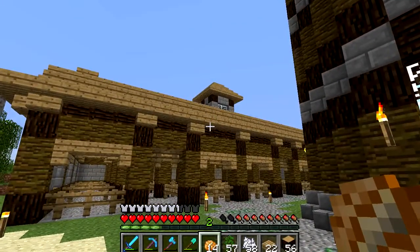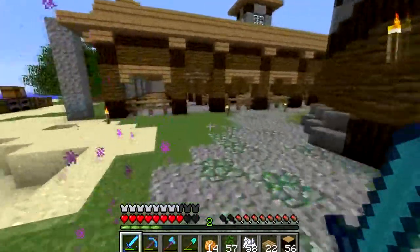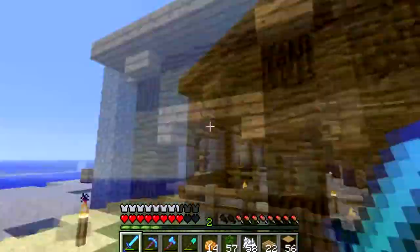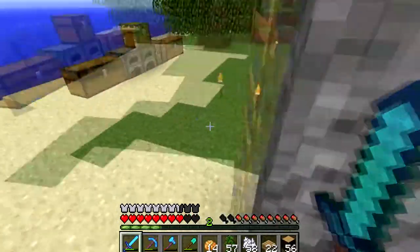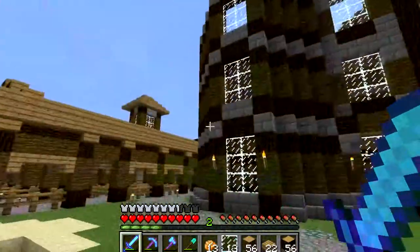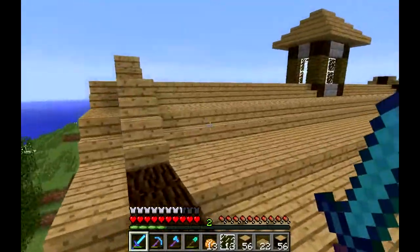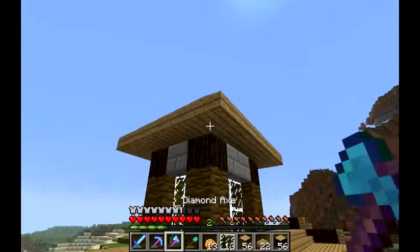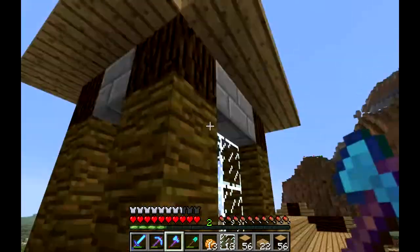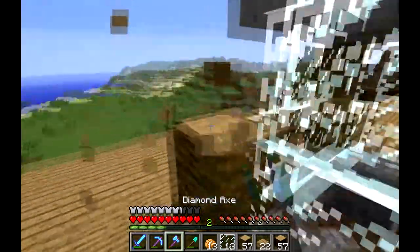That doesn't seem to fit right. I'm gonna change that to jungle wood. Oh hi, got it — want some? Come get some. Oh, you're teleporting everywhere. I'm gonna change this to jungle wood real quick. Oh, that looks a lot better actually. I kind of feel it's a bit too tall — it looks like a church thing or something. So I'm gonna tear this down real quick and lower it one block. I'll be right back.